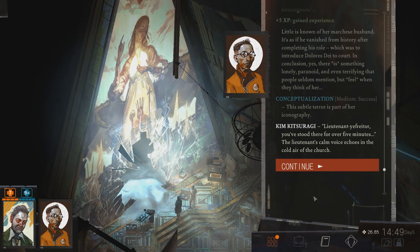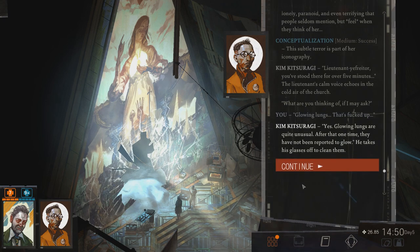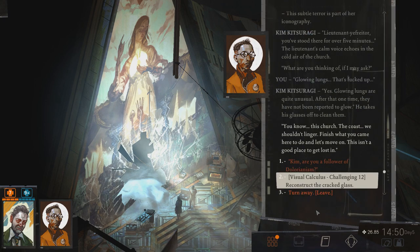Lieutenant Euphrates, you've stood there for over five minutes. The lieutenant's calm voice echoes in the cold air of the church. Yeah, I've been listening to Encyclopedia telling me more about DeLoreanism — I had to refresh my memory. What are you thinking of, if I may ask? She's somehow connected to the case. Probably not — at least I can't see any connection at the moment. Nothing, just looking around. Glowing lungs — that's messed up. Kim says glowing lungs are quite unusual and that after that one time they have not been reported to glow. He takes his glasses off to clean them. We shouldn't linger — finish what you came here to do and let's move on.